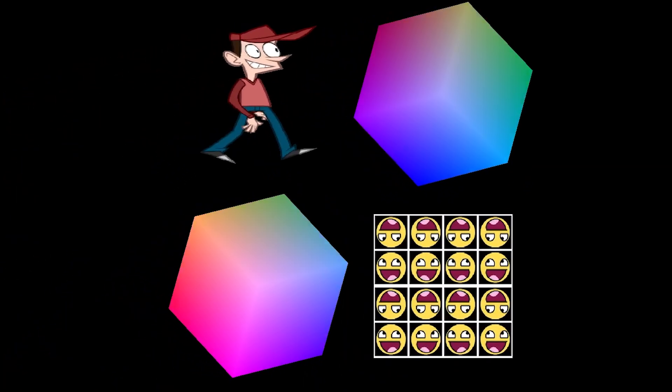Things like the position of each point, the color of each point, and how the overall shape is to be drawn are passed into the GPU, and at the end we get a shape on the screen.